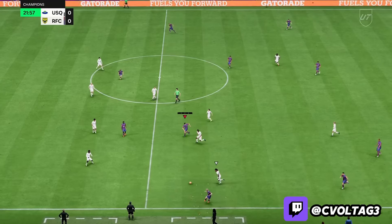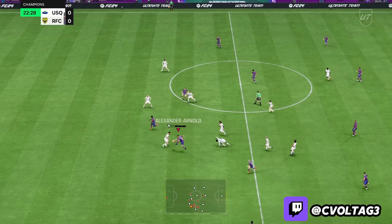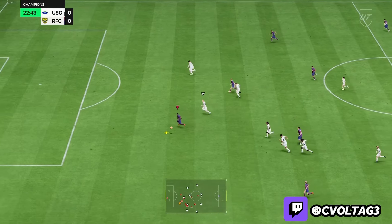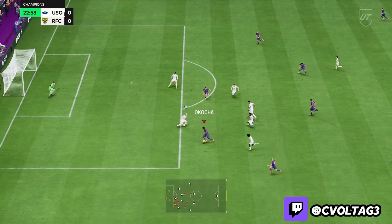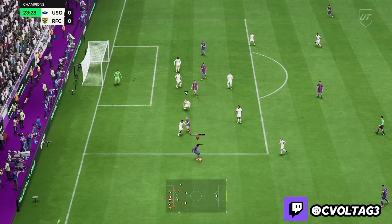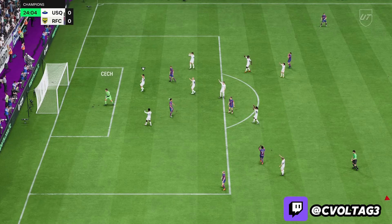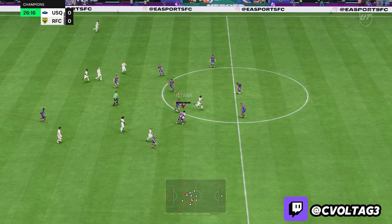Now his physicality. Against Luis Diaz he was getting bodied badly, but against other wingers he wasn't getting cooked as hard. He still can hold his own if you position him better — you just have to think ahead with your defending. You can't rely on him to win physical duels, and sometimes he won't always get the tackle perfect.